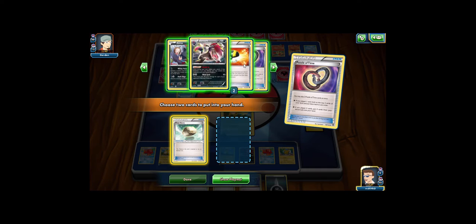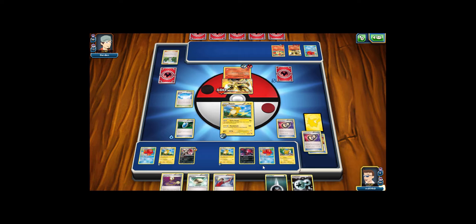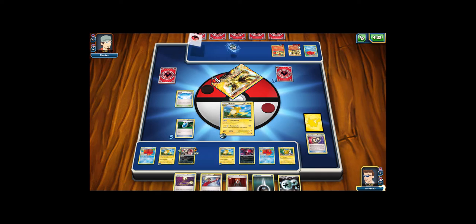Maybe just grab the Zoroark, or the Super Rod to help me not deck out. I'll get a DCE so I can attack with Zoroark if necessary. For now I'll just Circle Circuit and get the knockout. Maybe the Lysandre is best — so I can use Lysandre to bring in another Pokémon if I need to.